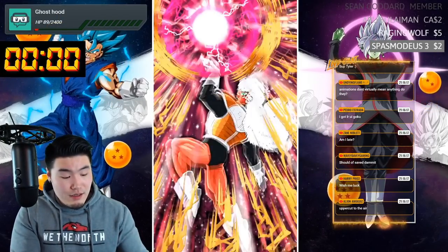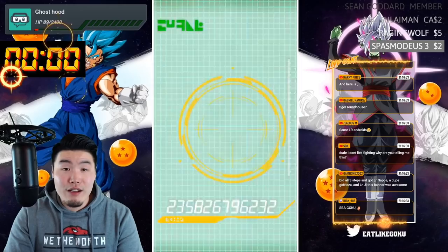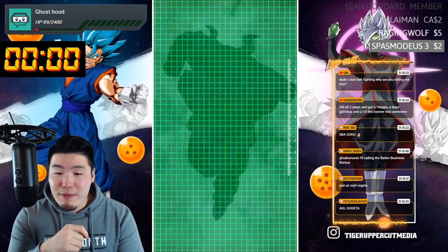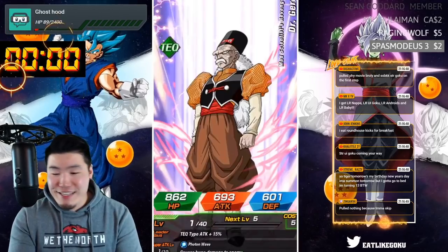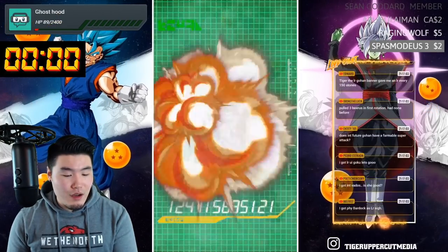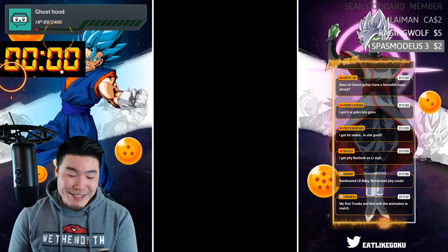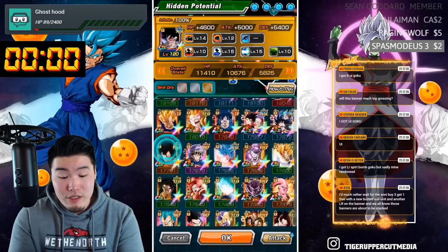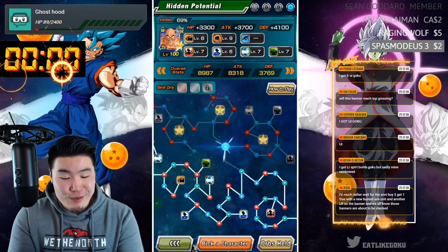If you guys pull some fire, if you guys pull like five LRs in one multi, tell me about it. Spirit Bomb Absorb Goku — amazing. I can't believe I just got what I wanted. Brian, you can't just say that and leave me hanging — what'd you get? Wait, is this a guaranteed LR step? It is indeed the guaranteed LR step — I didn't even realize we were doing that. This is perfect for World Tournament. I just pulled the first dupe yesterday and now we have a second dupe — that is amazing. I am going to tear through the world.